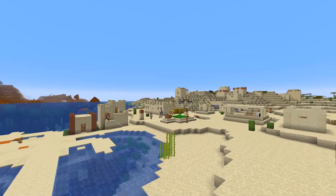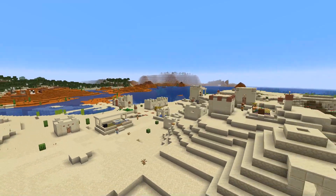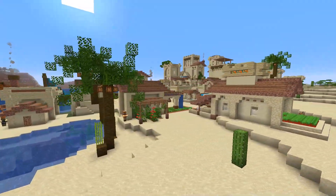To begin, I picked out this lovely seed. I absolutely love the view of the village overlooking the mesa in the background. I thought it was perfect and so, so inspirational. So with that out of the way, let's get started with the transformation.